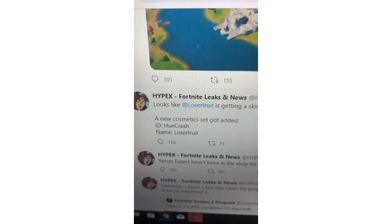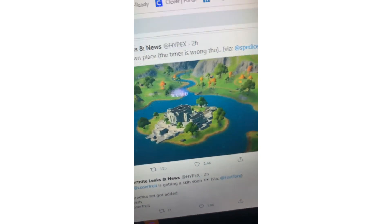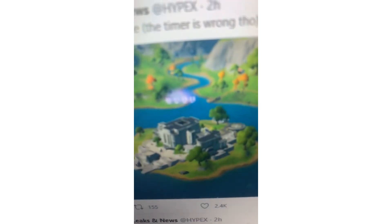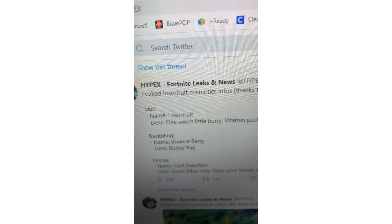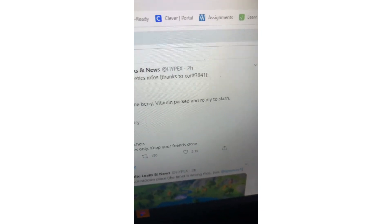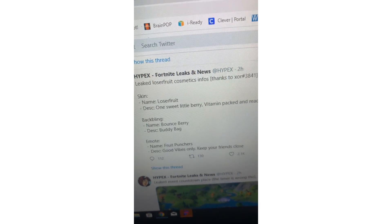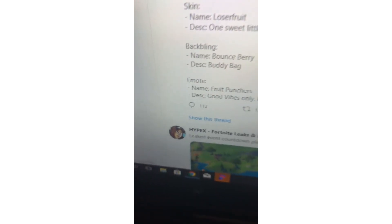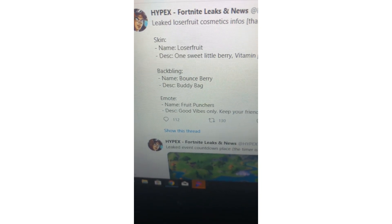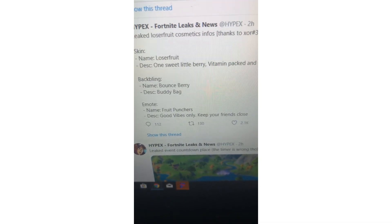Loser Fruit will be getting a skin very soon. A new cosmetic got added called Hush Crush. The skin is named 'Loser Fruit,' description: 'One sweet little berry, vitamin-packing.' The back bling is 'Bounce Berry,' description: 'Body bag.' The pickaxe is 'Fruit Punchers,' description: 'Good fights or keep your friends close.' There's also a league event content timer, though the timer value appears incorrect.